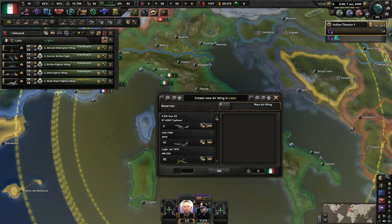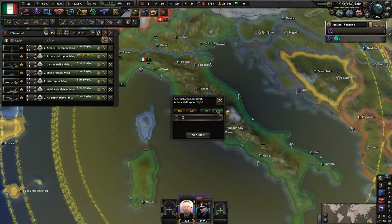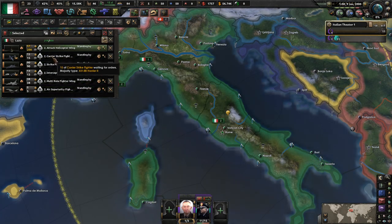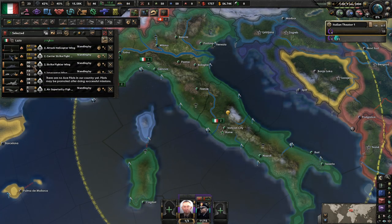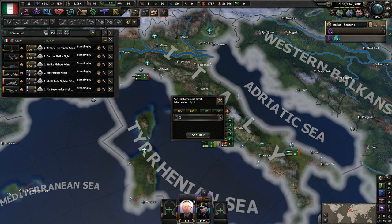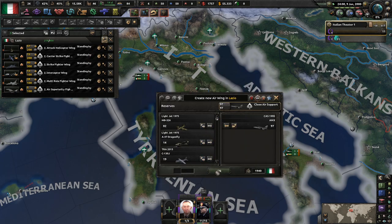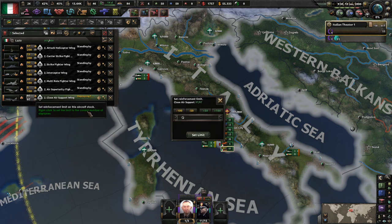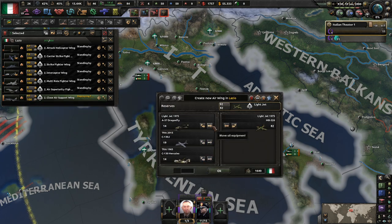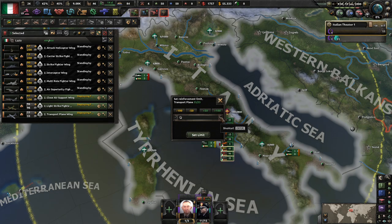I need to deploy this a little bit faster. What I should be doing is I should be getting these combined, because if you train something I want you to deploy instantly. This is probably going to make me want to train more planes, but that's fine. I want you guys out. There are so many types of aircraft. We've at least got something going — we have 444 aircraft.